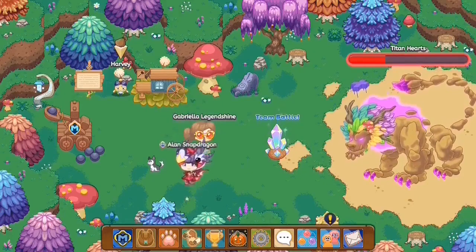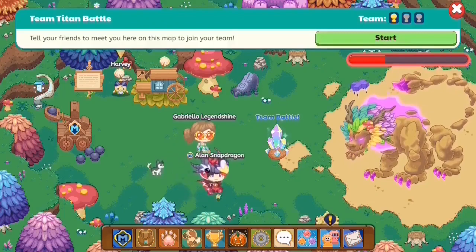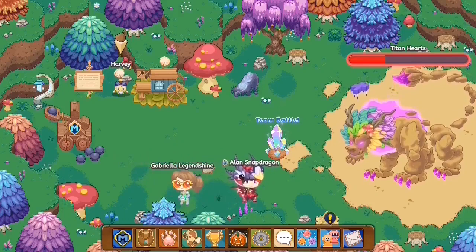What I covered was the solo battling version in Prodigy. The next thing is team battle. In Prodigy, in order to start a team battle, you will need a team of two people or more. To start a team battle, you need to click on the crystal and start it.